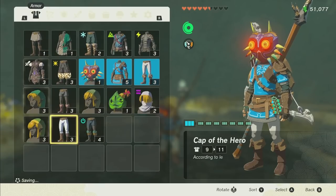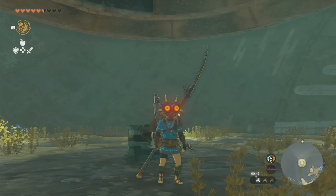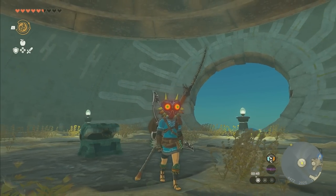From here we have the first secret piece of Zonite armor — this one is the Zonite Shin Guards. Let's take a look at that one real fast. Pop that on: Energy Up, makes you use less battery power when using devices.